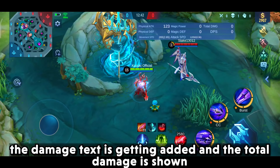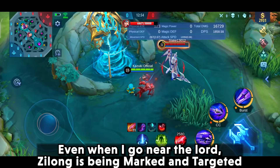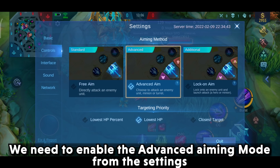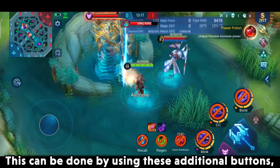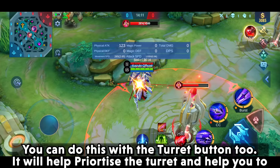As you can see, as I apply constant damage to Zilong, the damage text gets added up and the total damage is shown. The next setting is Advanced Aim Mode. Here I'm trying to hit the Lord but Zilong is being marked and targeted by Moskov — even when I go near the Lord, Zilong keeps being targeted. To manually select between heroes, Lord, minions, or turrets, we need to enable the Advanced Aiming Mode from the settings. Now I can hit Zilong and also switch to the Lord according to my will, using the additional buttons beside the basic attack button. This gives an advantage in prioritizing the main objective when enemies are around.